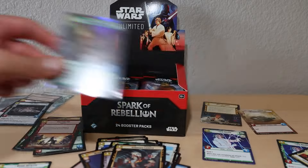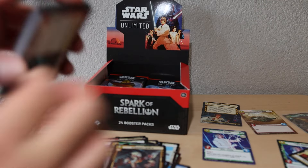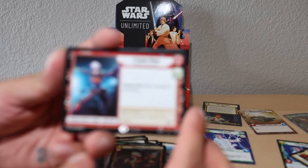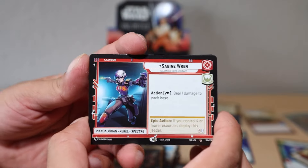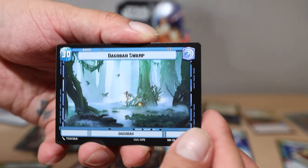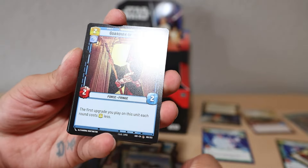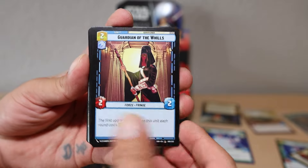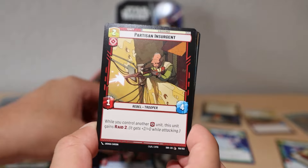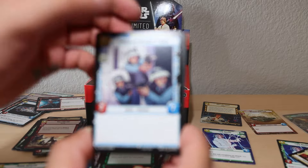These packs are just amazing - we're not even close to halfway done yet. We got another Sabine Wren leader, we'll take that. We got Dagobah Swamp as our base. Next up we got Echo Base Defender, Guardian of the Wills. These cards are so fun to read - if you guys want to slow down at any point, I just want to learn about the game.